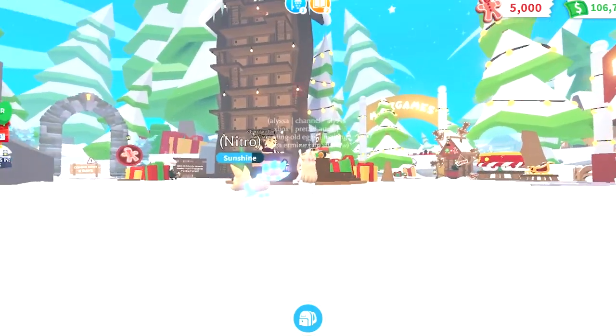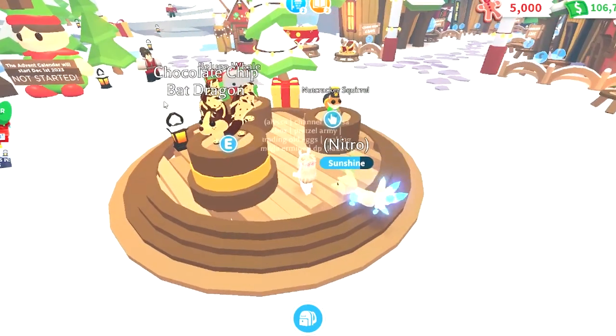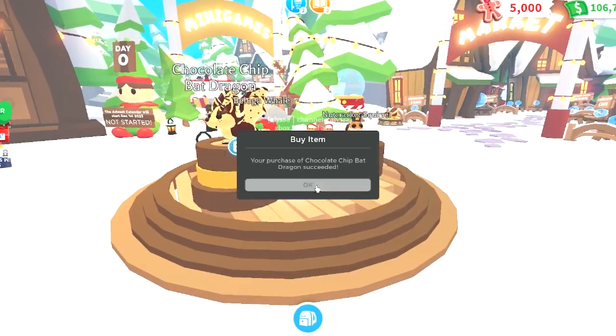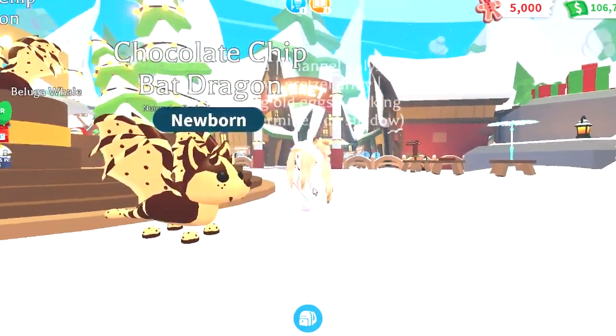Alright, it is that time again — the yearly Christmas update is here in Adopt Me right now. Let's start off by buying this chocolate chip bat dragon. This is the first new Robux pet of the holiday season, costing 1000 Robux, just like last year's bat dragon.